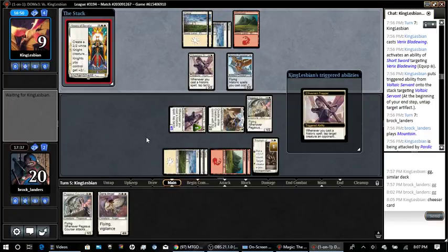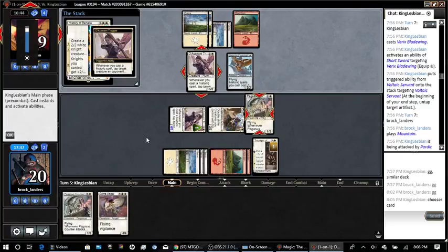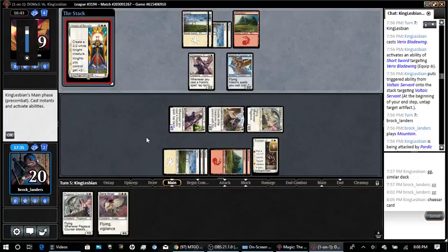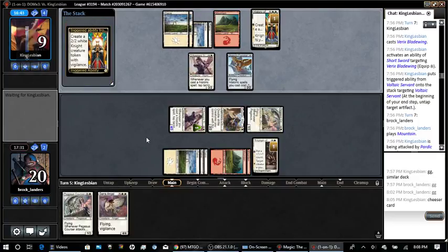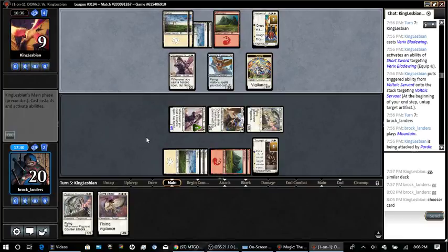Go ahead and kill Devenant Trapper. That's History of Benalia — it's just a good card. I would love to pull one eventually. Feel free to attack through.